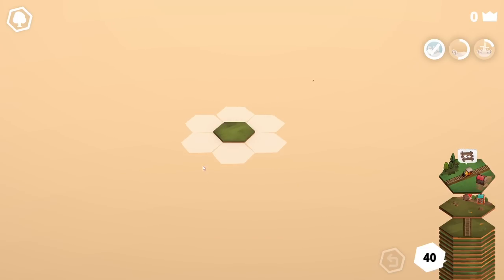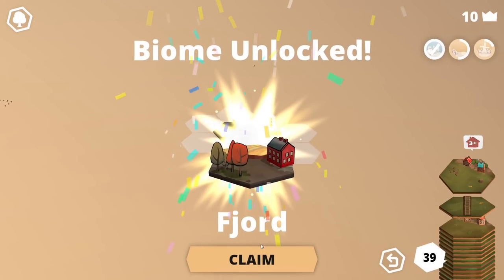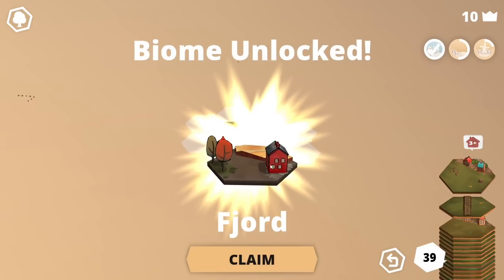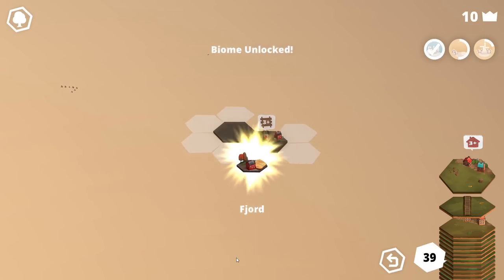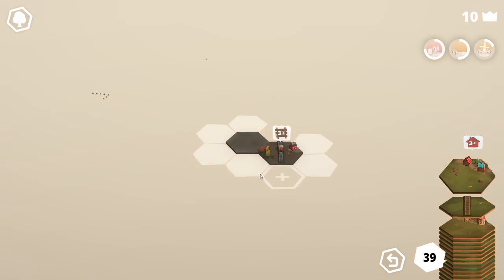So this one says 3 plus rails. If I place this with 3 plus rails, I will get a reward. This is a new biome they've added that I haven't played since. So there's a fjord. Now we can see I can't place this here because it says you need 3 plus homes together. This says 2 homes on the board. So if I close it off like this, it's dead. So I want to make sure I leave it open.